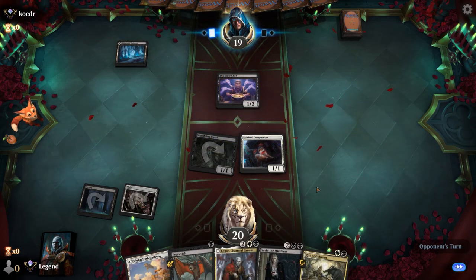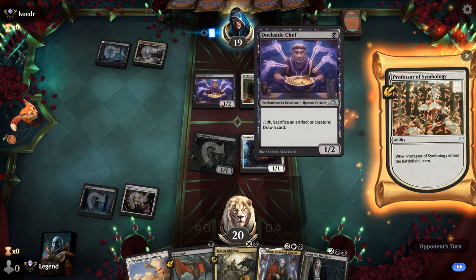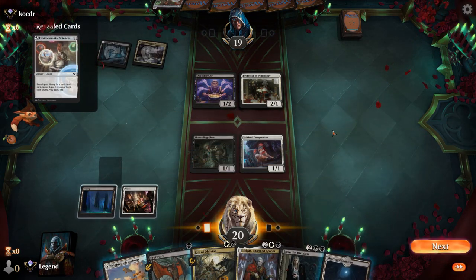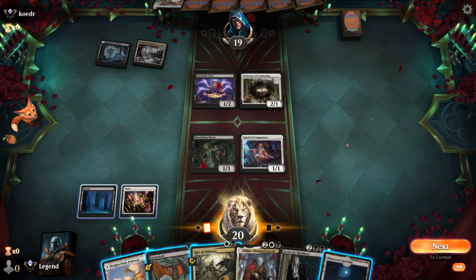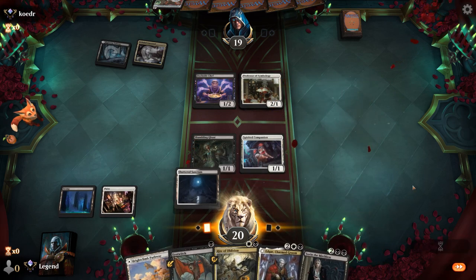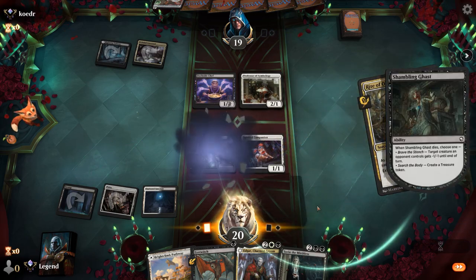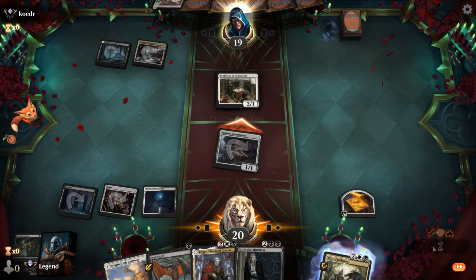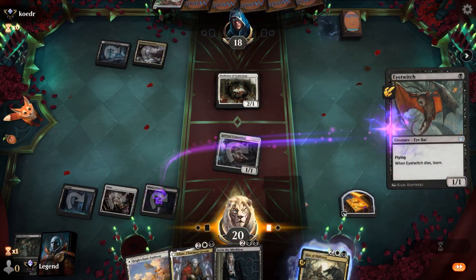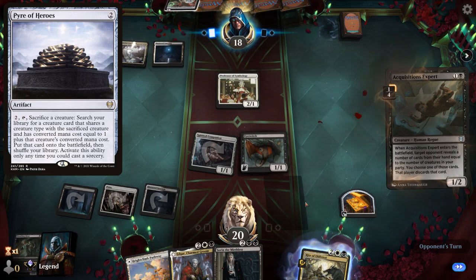Next turn we can maybe Rite of Oblivion something. Opponent is on Professor of Symbology — maybe a Cleric tribal deck. We can get rid of the Dockside Chef, and sacrifice Eye Twitch to learn or Shambling Ghast to make a treasure. Killing the Professor is also reasonable, but not too worried about a 1-toughness creature. Although if the opponent is playing Pyre of Heroes, it's worth getting rid of their Cleric so they can't sacrifice it.